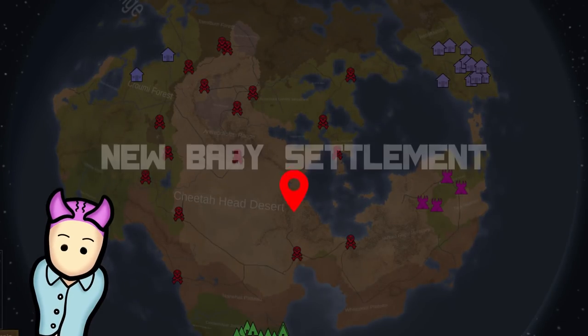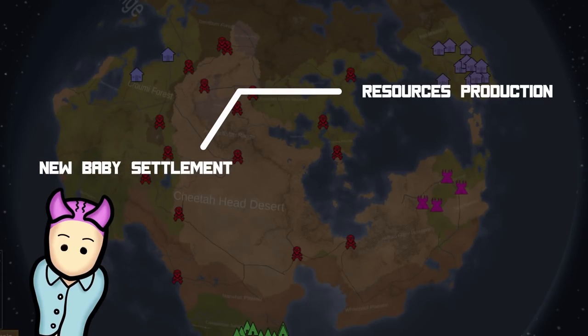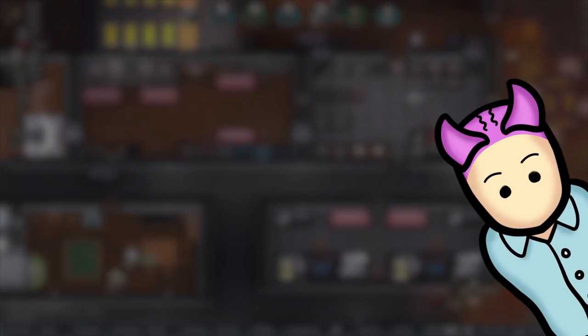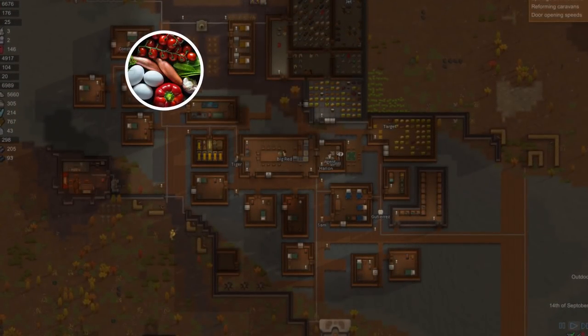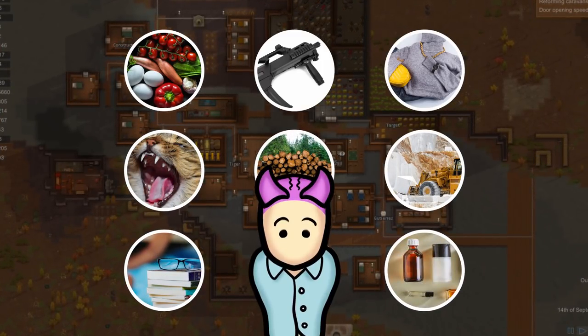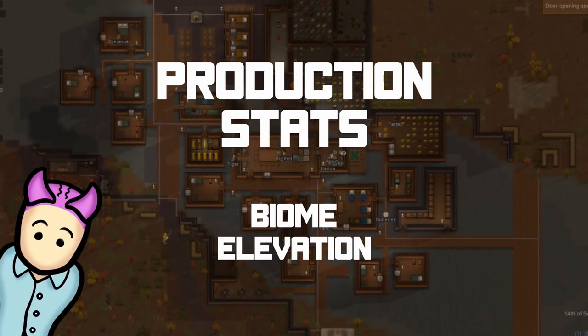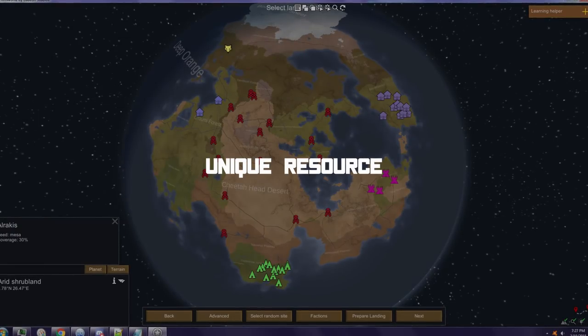When choosing a location for your new settlement, consider two things: resource production and distance. For resource production, the nine types you can produce are food, weapons, apparel, animals, lodging, mining, research, power, and medicine. Production stats are influenced by both the biome and elevation — a flat tropical rainforest or small hills of temperate swamp are recommended.